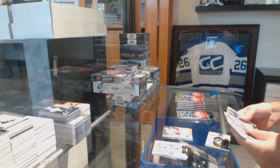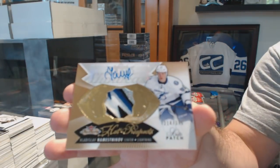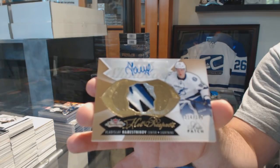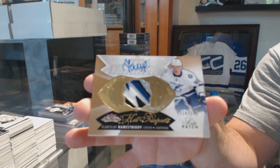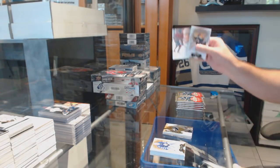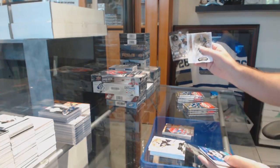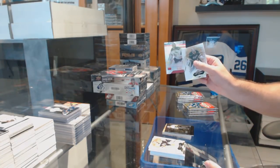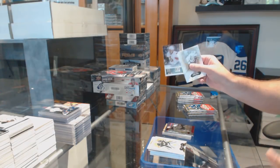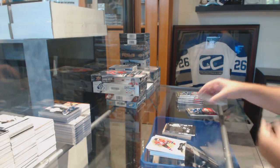Vladislav Namestnikov. Showcase of Pacioretty for the Habs. We've got for the Penguins, Metal Universe of Mario Lemieux and a Tuukka Rask number to 50 Skybox Premium for the Boston Bruins. Curtis Lazar for the Ottawa Senators to 299 Prospects. Sidney Crosby Metal Universe for the Penguins.